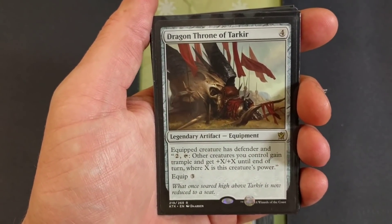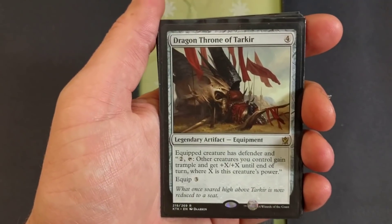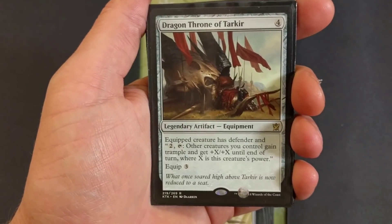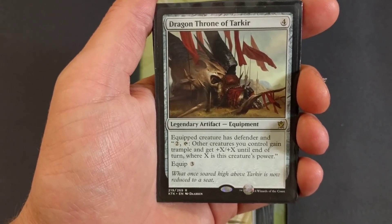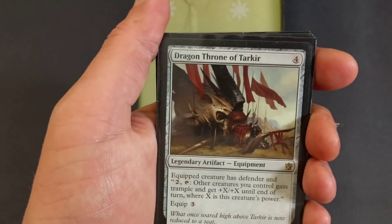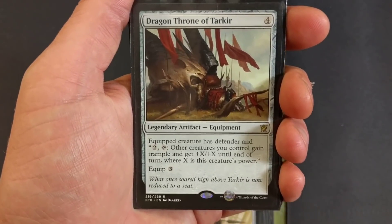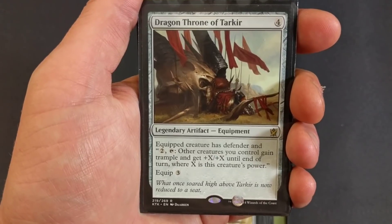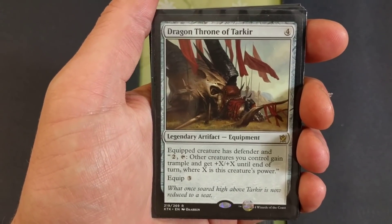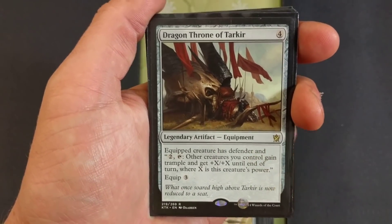Dragon Throne of Tarkir — legendary artifact equipment, for four. Equipped creature has defender, and two: tap the equipped creature, other creatures you control gain trample and get plus X plus X until end of turn where X is this creature's power. Equip for three. Just imagine if you get Ajani Goldmane out and get a fifty-fifty token — then use that with this equipment. Think about the devastation you're going to deliver to your opponent.